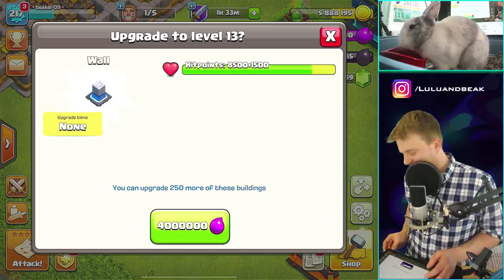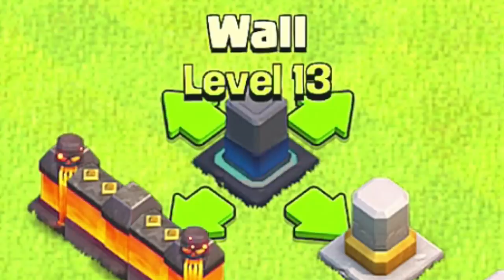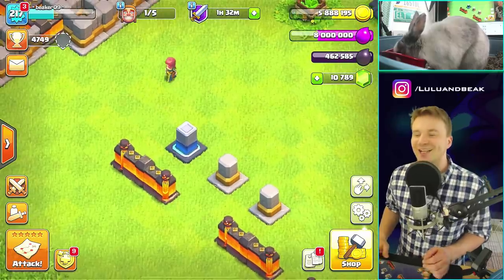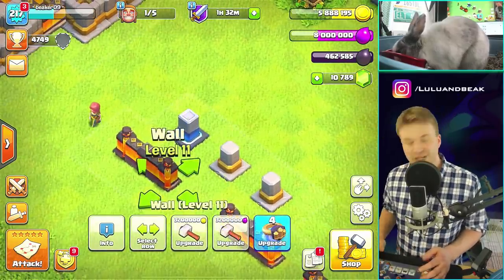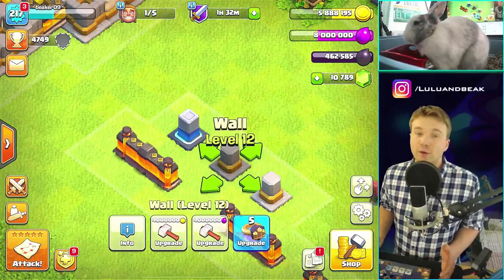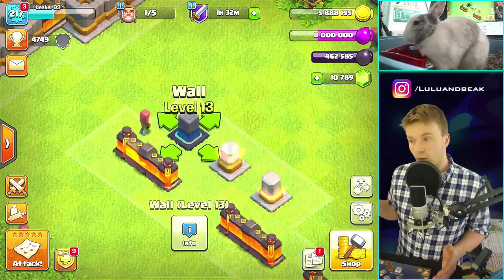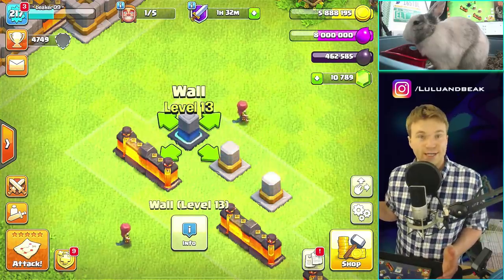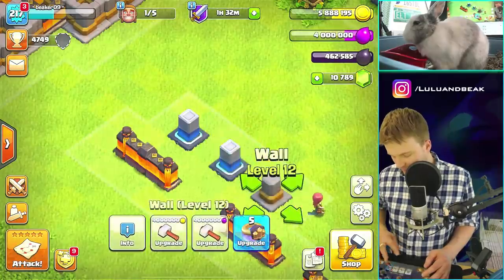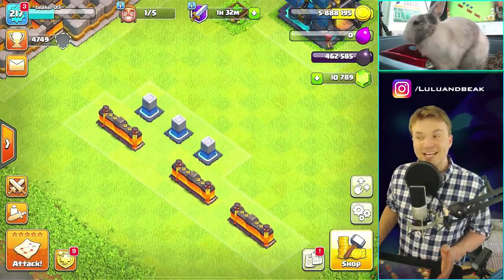Boom, this is our first one! Let me take a picture of it just to commemorate this momentous occasion. Look at the color scheme — we got the lava walls which I think are the best, and then these ones which are pretty cool. And then what's this? I have no idea. Let's make more — boom, boom.